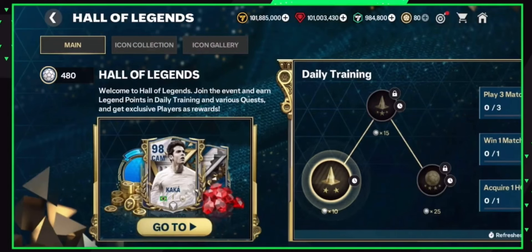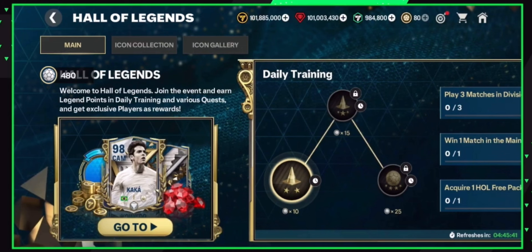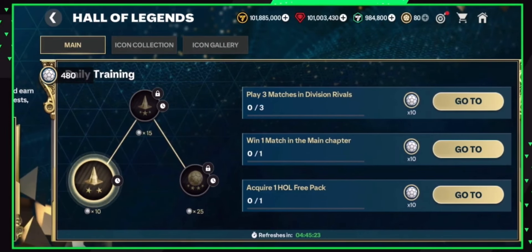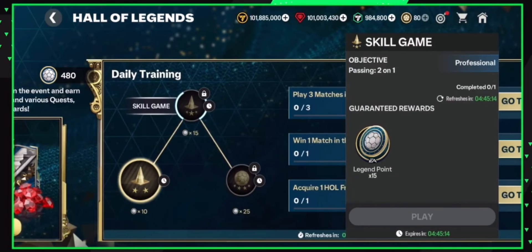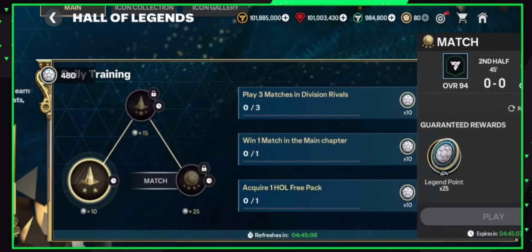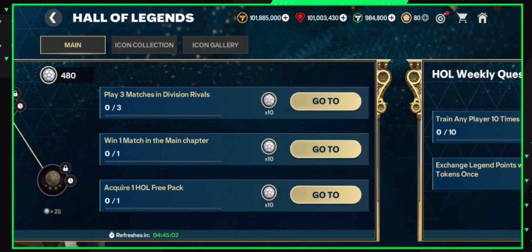Starting with the main section, we've got daily training — just like any other event — where we can claim Hall of Legends points by playing and completing quests. We've got three skill games and matches to play for legend points. On the right-hand side there are milestones: we can get 10, 15, and 25 points there — that's 50 points — plus 30 more from quests, giving us 80 points from the main section daily.